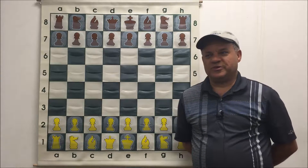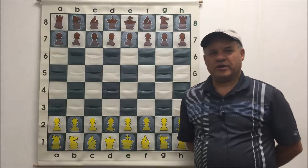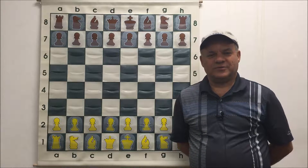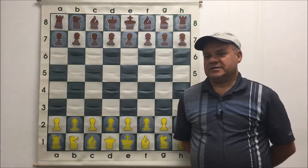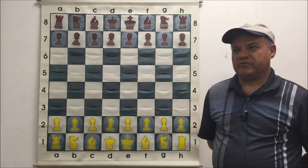Good evening, ladies and gentlemen. Welcome to T-Zone Advanced Lecture. This is the month of September 2016, and in our advanced class we talk about one subject every month in great depth. The subject this month is top 10 openings for white and black. We went over a few of them last week.